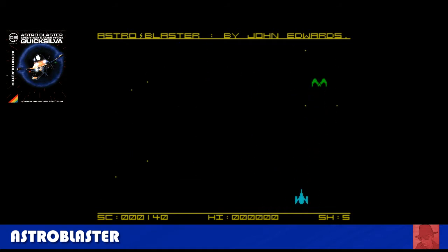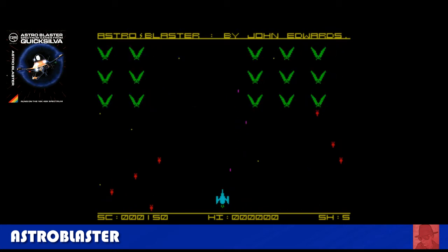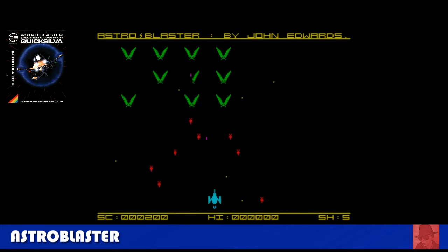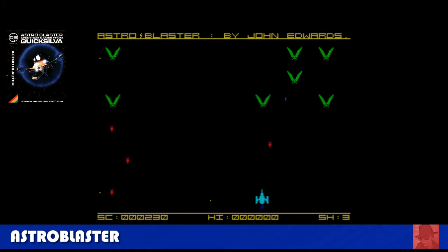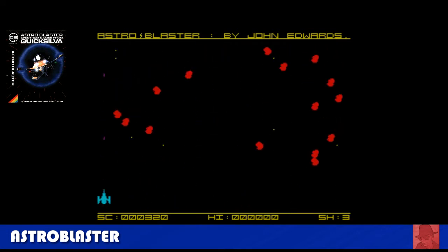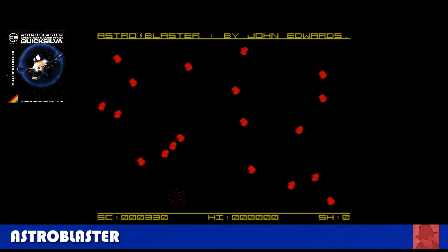Astroblaster — moves really fast. One of the many Space Invaders-type clones on the ZX Spectrum, of which we've seen quite a lot in this 50-game stint. This one moves quite well and I'm quite impressed with it. It's not my favourite, but you can't go far wrong. Asteroid Storms as well — that sets it apart from many of the others. The attention to detail is pretty good.